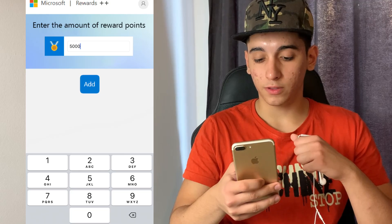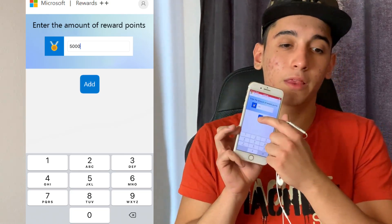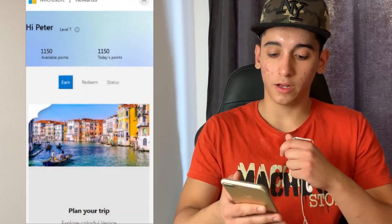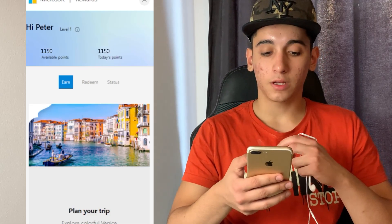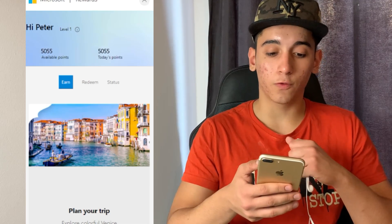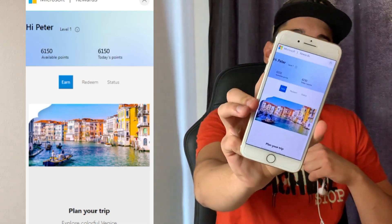But let's stick with the 5,000. The important step: you need to hold the add button. And then when you go to the Microsoft Rewards app again, you need to first exit so you can refresh. Something crazy will happen — so let's just wait for it. And boom! As you can see guys, free Microsoft Rewards points is loading. So I can finally go ahead and buy anything I want with these Microsoft Rewards points.